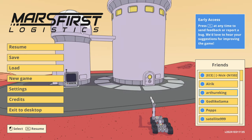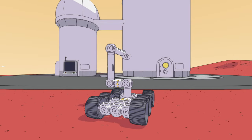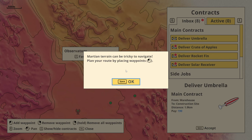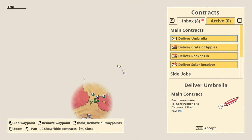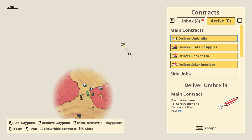Hello everyone and welcome back to Mars First Logistics, where I'm just gonna pick up where I left off. So what was the next thing? We've got a whole bunch of potential contracts. Martian terrain can be tricky to navigate, planning a route — yeah, we already know that. Deliver umbrella. Whoa, okay — unknown territory. So this is the first where we're doing stuff in unknown territory.